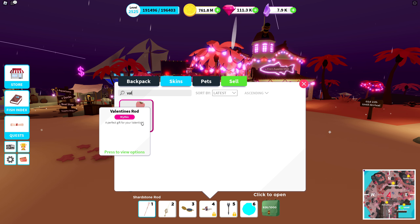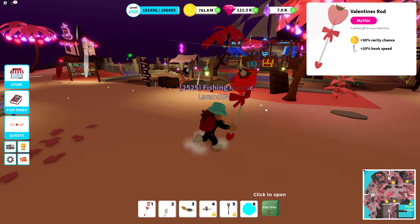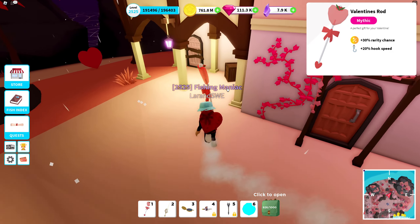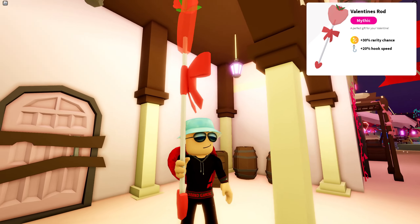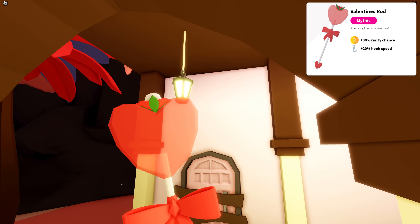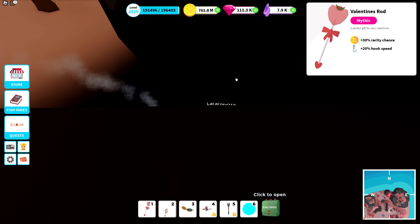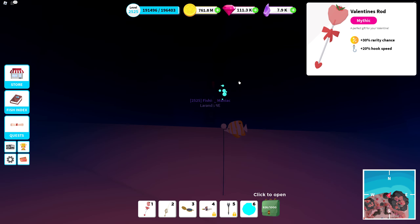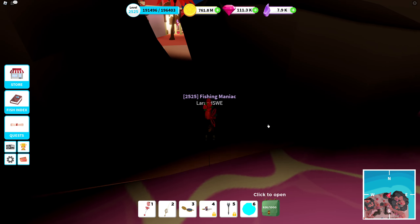Here is the original Valentine's rod, the mythic rod. It has 30% rarity chance and 20% hook speed — this one was an old favorite. We equip it and go look at it in a brighter place. It looks like this — it's two years old now, with a ribbon and everything, very cool. I do think you throw the flower into the water and use that as a bobber. Going into the dark: nothing glows. The center part of the flower doesn't emit anything and doesn't have any special effects.